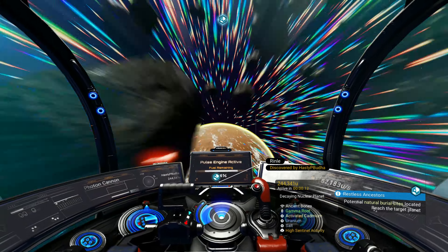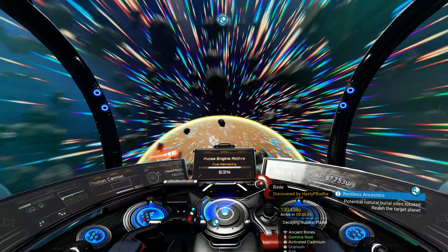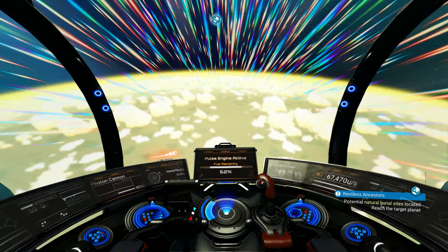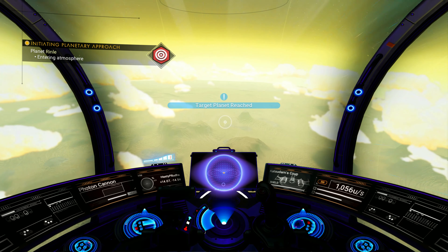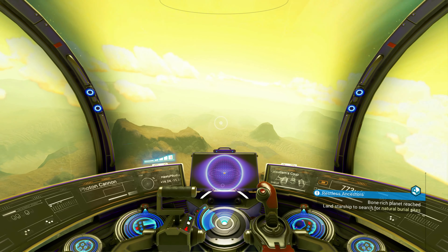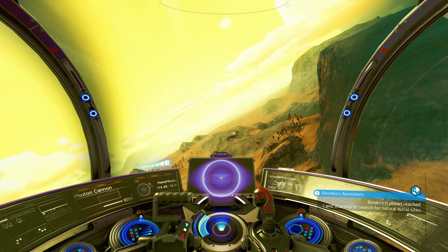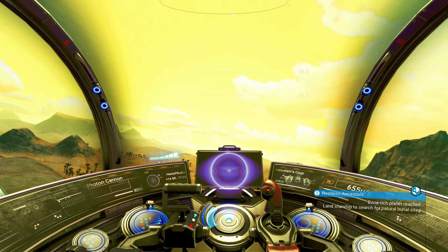We're going to roll left and reinitiate boost on the horizon. Engine keeps wanting to pull down to the checkpoint — let's pulse jump. There we are. Estimating atmospheric entry in the next 10 seconds. We came in a little fast — we're a little ahead of our time on target. But this is the planet we need to be on. There's definitely some unstable atmospheric particles, lots of high energy here.